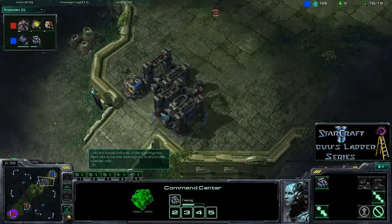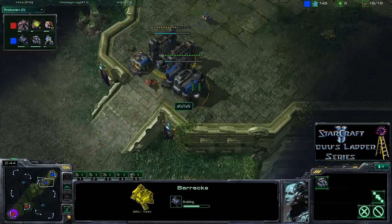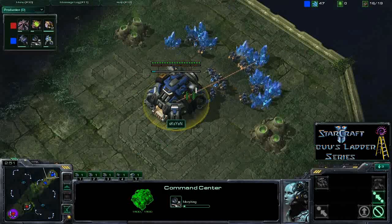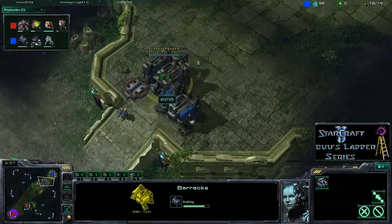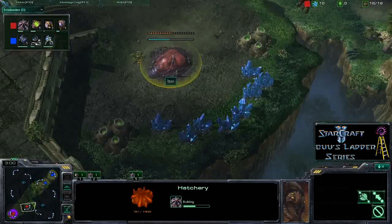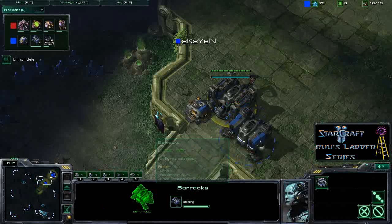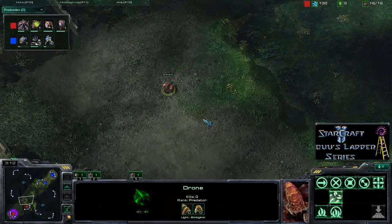It looks like it's going to be full Marine pressure off these two barracks. This drone is going to come up, see both barracks, see there's no tech lab, and probably expect some early Marine pressure. SKS Yen is just getting the orbital command now. With the short rush distance and the 15 hatch, it might be quite effective — the Terran hasn't scouted Boo yet, so he doesn't know about the 15 hatch and was basically doing this anyway.